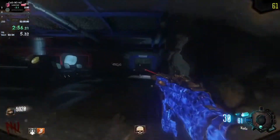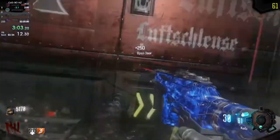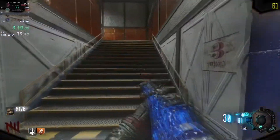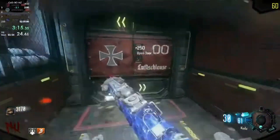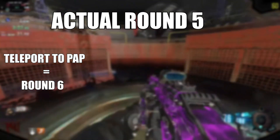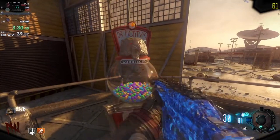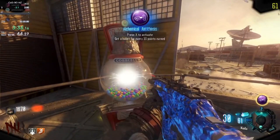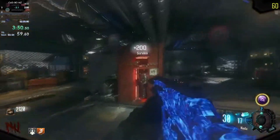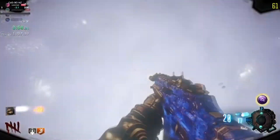You might wonder why Ganon is going to Pack-a-Punch on round five, and also why he's not turning on power. On Moon, every time you go to Pack-a-Punch the game has a glitch — when you teleport there, the game thinks you're advancing one round. So if you're on round five, the game now thinks it's round six. When you teleport back, the game thinks you advanced another round, so now it's round seven. In reality, you never actually advanced any round. So every time you go to Pack-a-Punch, your zombie spawn rate increases by two rounds. When Ganon teleports back you see '+200 survive,' meaning the game ended the round again — so the game thinks he's on round seven, but he's actually still on round five.